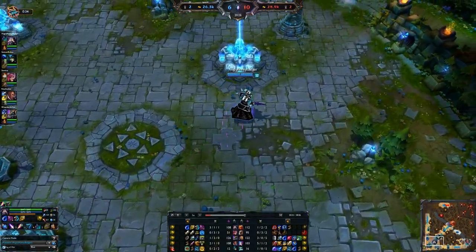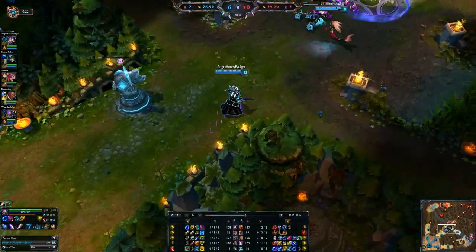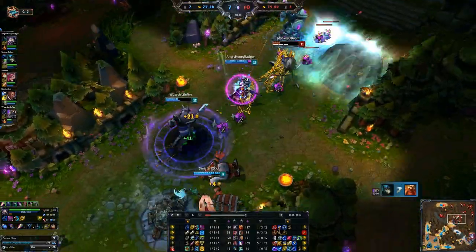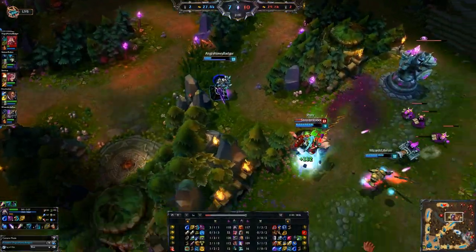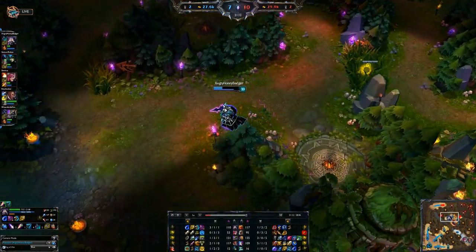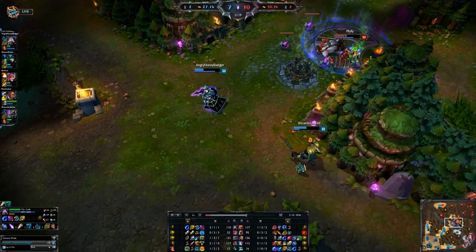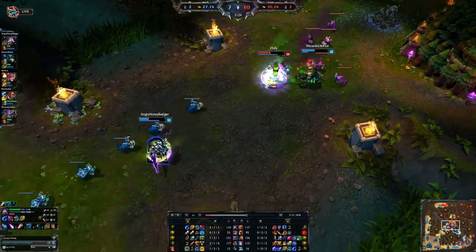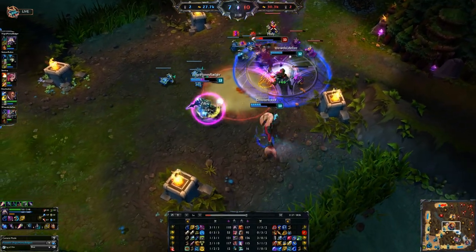We have the Tear as well and we're stacking that up - we'll build that into our Seraph's Embrace. We also finished off our boots because we want Magic Penetration boots - we are a caster after all. Getting our boots early also allows us to roam a little bit quicker around the map. It's always helpful to roam a little bit as Kassadin if you can, especially if you need to help out your other lanes. He's a very strong roamer with Rift Walk - you can get across the map rather fast.